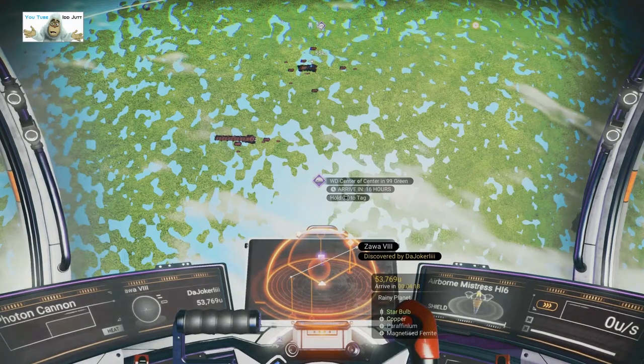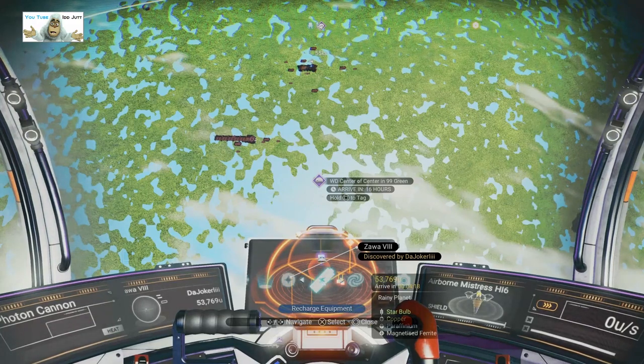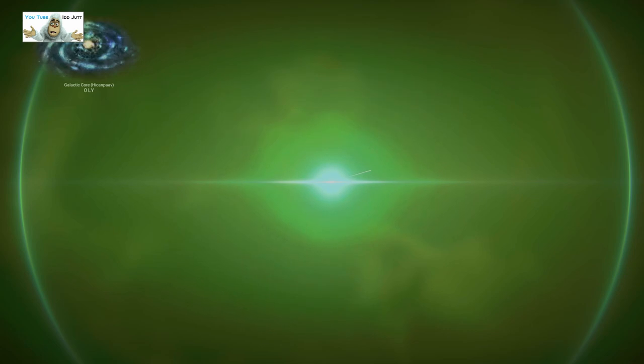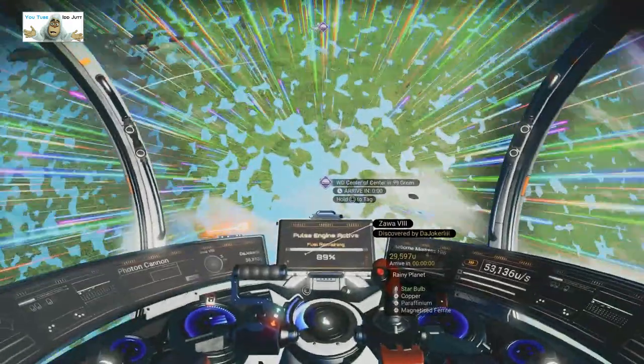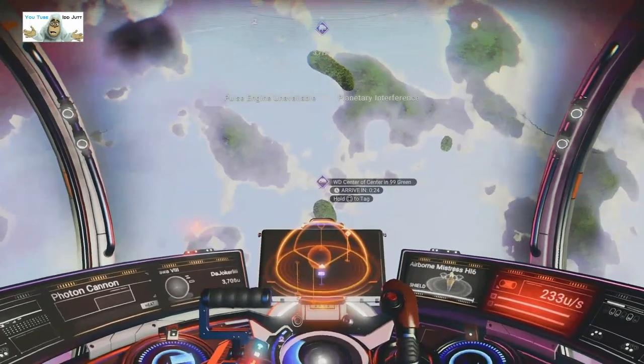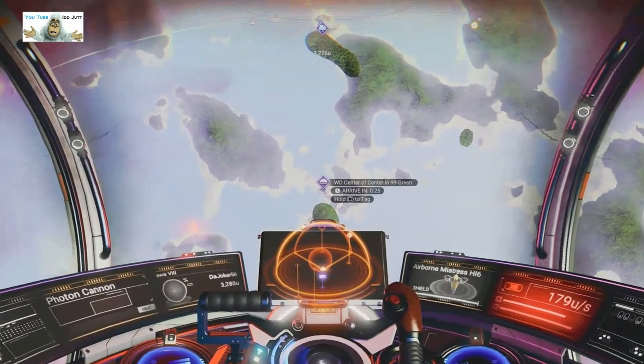This is the place we're headed for, but before we actually land I want to show you why this is called the hidden system. If you go into the galaxy map from here, you can see there is zero light years to the center — Hakenpav number 99. If I draw back a bit, it goes green and there's the center: zero light years. So this is the hidden center — it's a hidden system.